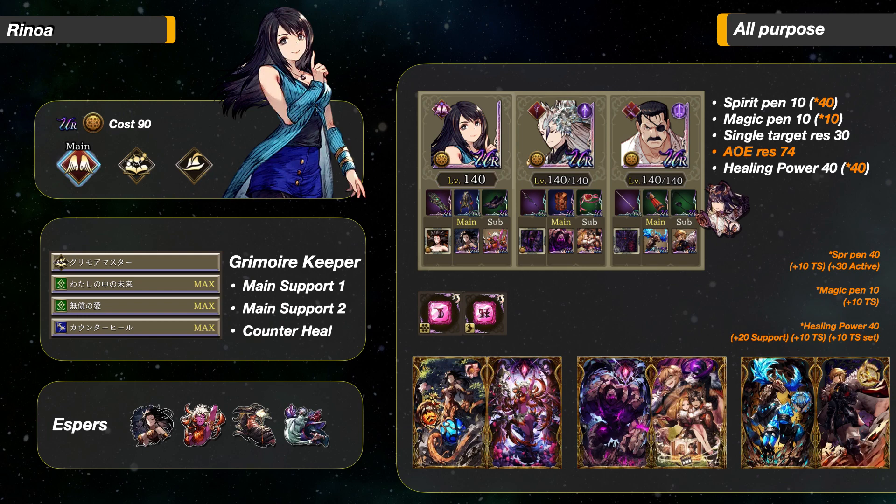In this setup, Rinoa only has 10 Spirit and Magic Penetration, so she won't do much damage. But she is very defensive, has 40 Healing Power and 74 AoE Resistance to start — it can reach 99 after she uses her Haste.